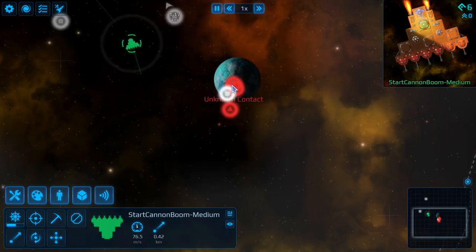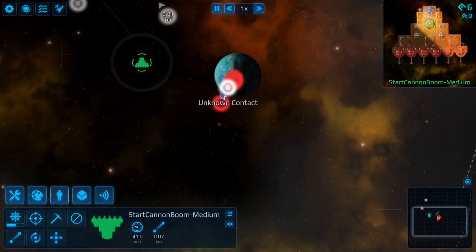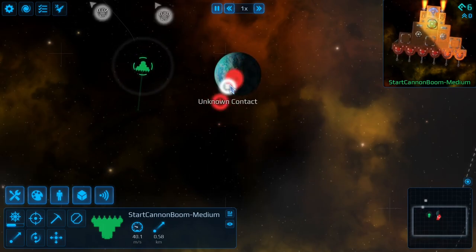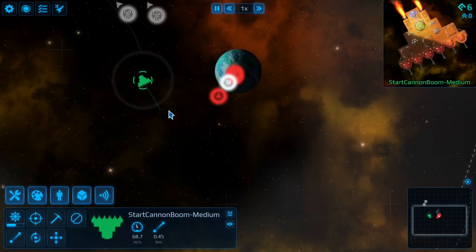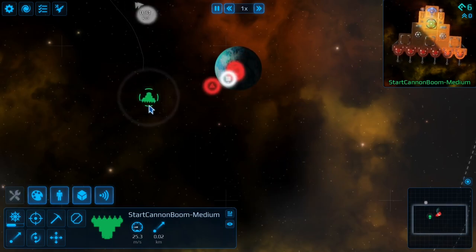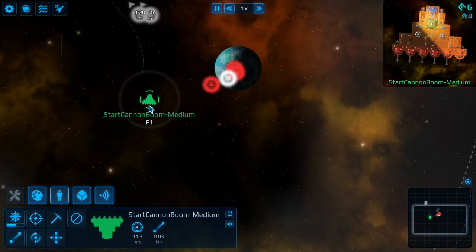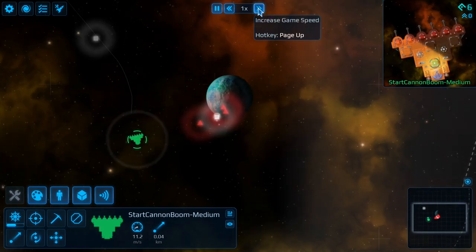There we go, that's the money — three pirates attacking the station. Don't rescue the station yet. The mission wants you to rescue the station, but what you want to do is hang around and let the pirates start damaging the station. You want to come in and save the station right before it dies. You don't need to save the station at all, but I prefer to so you can get the missions. So let's go into 8x speed and just wait it out.